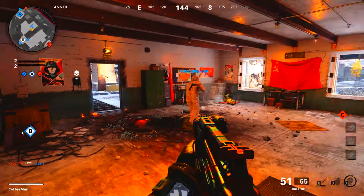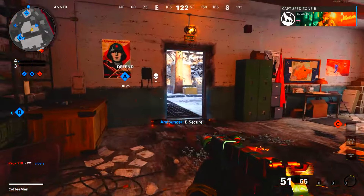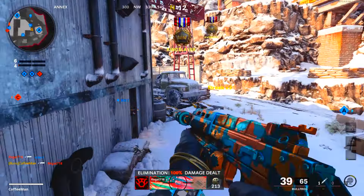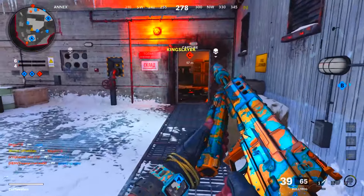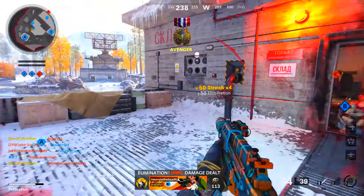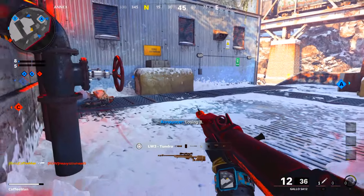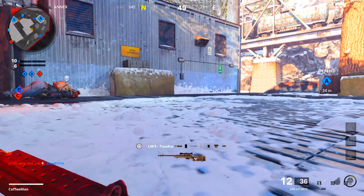Starting off with the ARs, we have the KSTOP 74 which is pretty much our AK-47, the F-TAC Light, the KRIG C, the M16, the M4S, the R2, the SA-87, the SR8, and the VAP9 — which is the beloved AS-VAL back from Modern Warfare 2019.